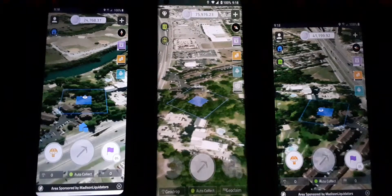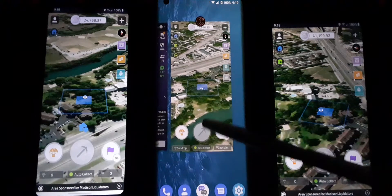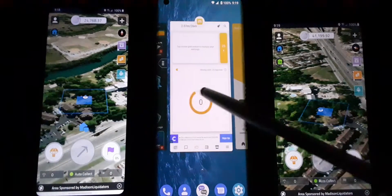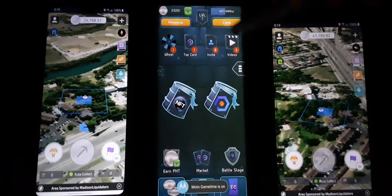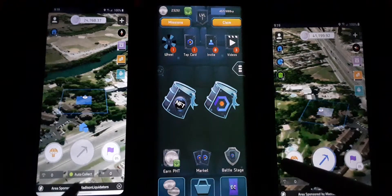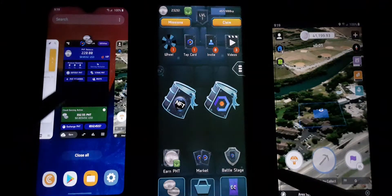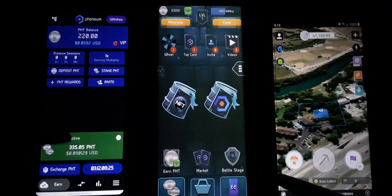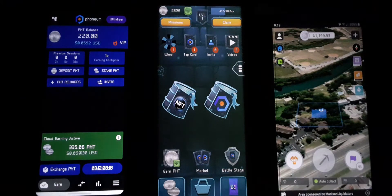We've been adding some new crypto mining apps to the stable. One of the newest ones — let's go check them out on the middle rig. My newest baby right here — it's Crypto Cards, it runs off of the PHT crypto coin. And over here on the left we're mining on the Phoneum app — mining PHT. It goes on seven-day cycles; I've got three days left on this one. I love it — almost as much as the XYO geo-mining, not quite, but it's close.